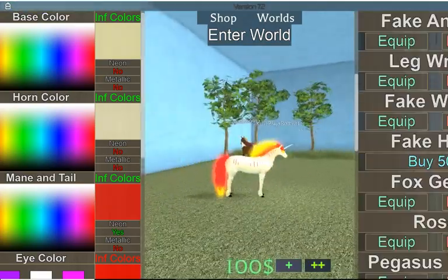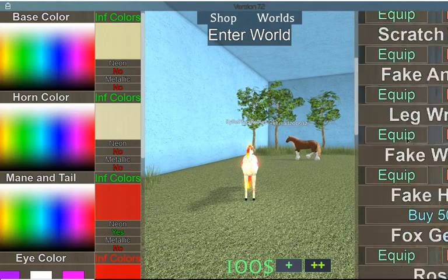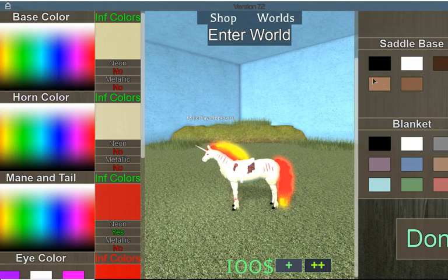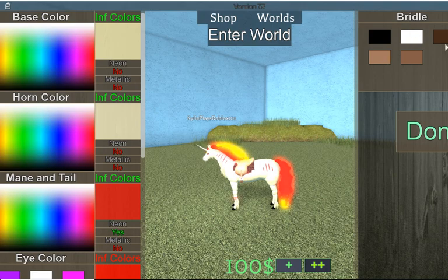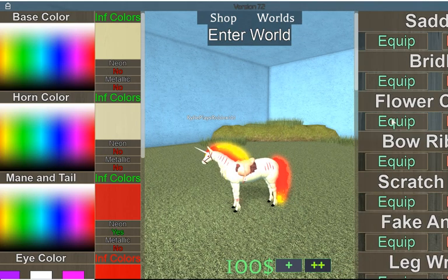That's pretty much it, but just like I said in my other video on how to make Rapidash, you can also add a saddle, you can add wings, or whatever you really want. I'm gonna add a bridle and a flower crown.